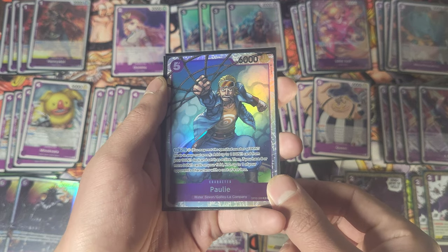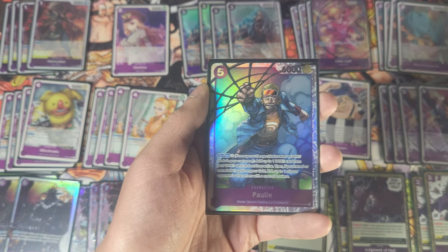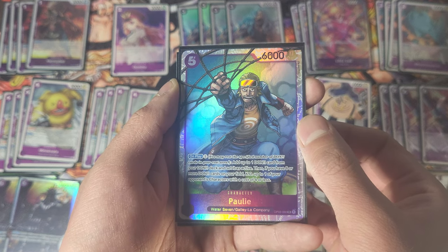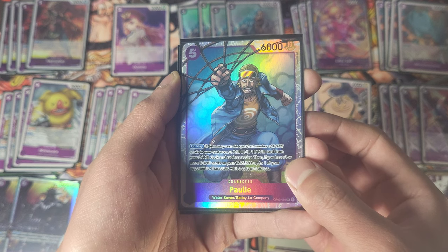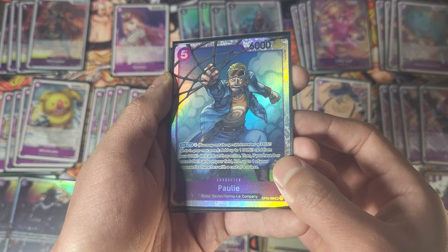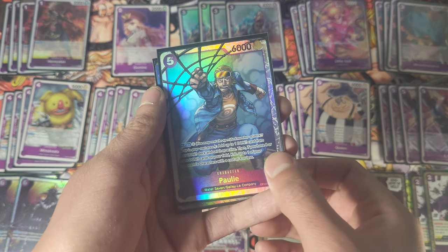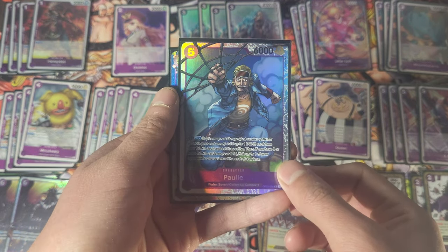Then we got Pauly. He could arguably replace King — he's basically the same thing as King, only he costs two Don on play. So you need seven Don in order to use his effect, and he'll destroy a four or lower but you get one Don back. If you play him when you only have five Don there's no point — he's just a dead card. Play him at your own risk. This card's going to get pretty valuable soon, it's already rising quickly, so get him while you can.